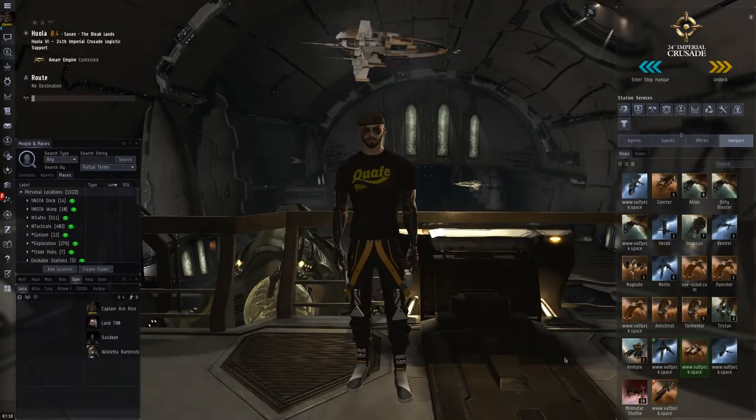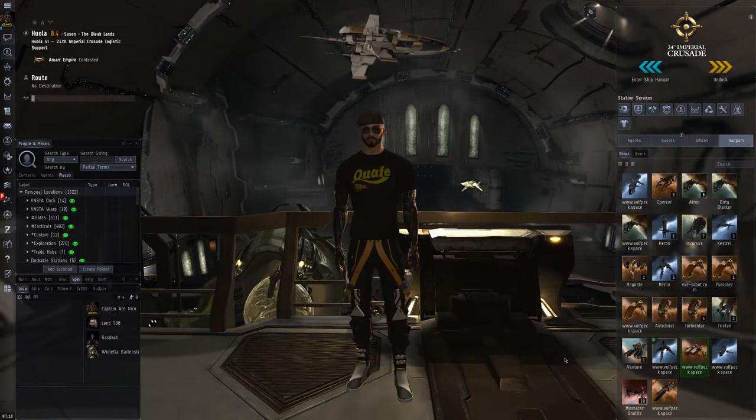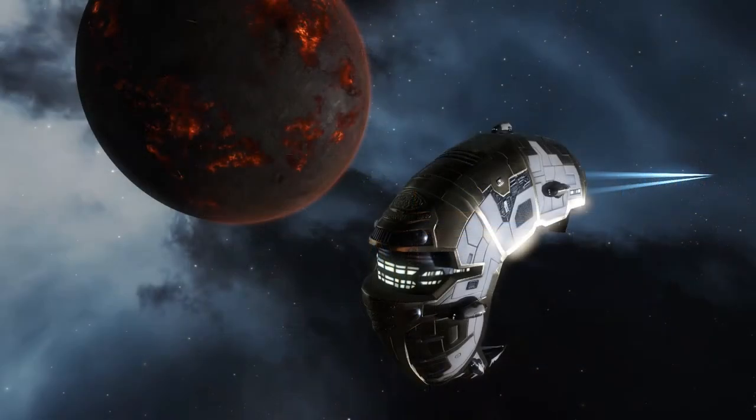This is The Fitting Lab, an EVE Online ship fitting video series. Today we're going to be taking a look at a shining example of Amarr ingenuity — the tough yet powerful frigate from the Amarr Empire and the golden child of Tech 1 damage projection. It's the Tormentor.